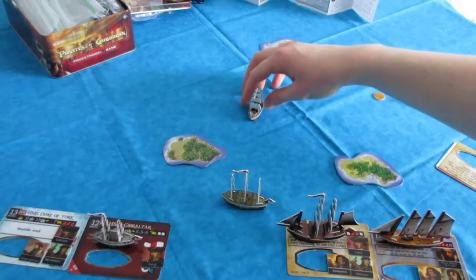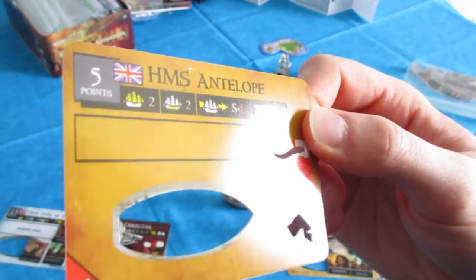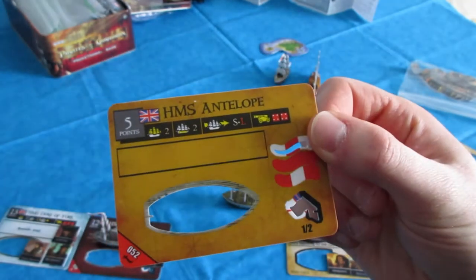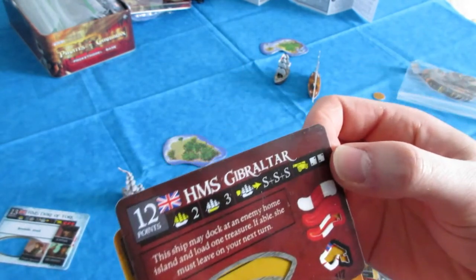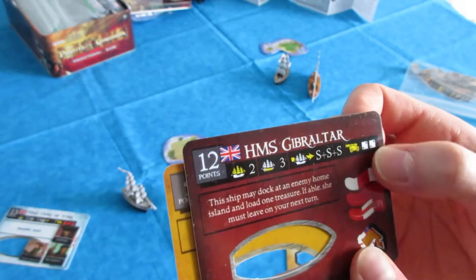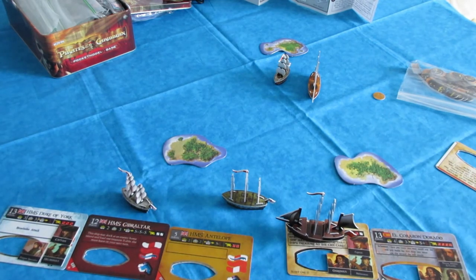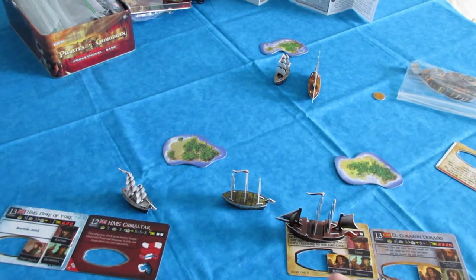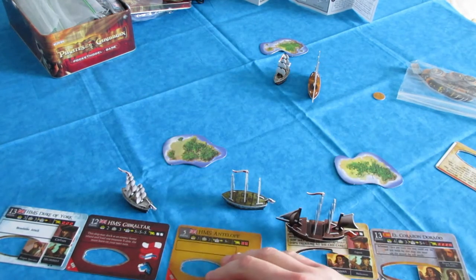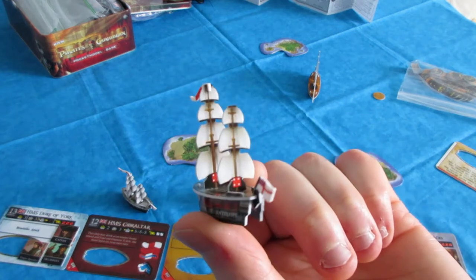Let's say I was shooting at this Spanish ship. HMS Antelope has two 4L cannons — the L means long range; see how they're red? HMS Gibraltar has two S cannons, rank 2 but short range. These are rank 4 but long range. The rank means the die roll you make has to be higher than the rank. So for the 4L, I'd have to roll a 5 or higher to hit. The lower the rank number, the better — the cannons are more accurate.